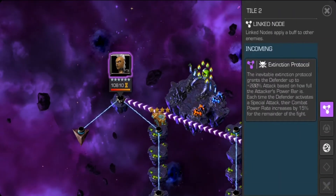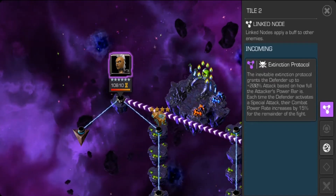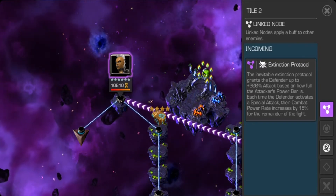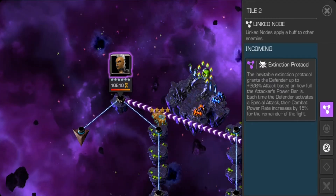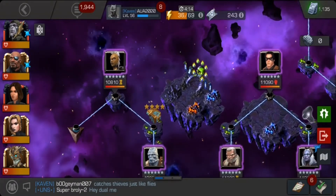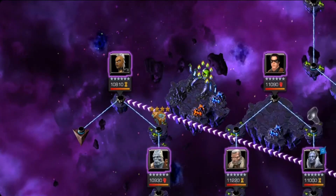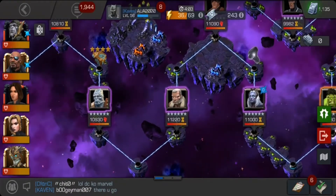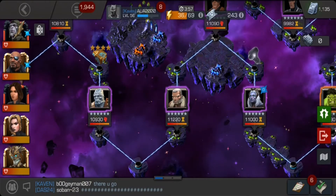The second path is the Storm path. The node is Extinction Protocol — the inevitable Extinction Protocol grants the defender up to plus 200 percent attack based on how full the attacker's power bar is. Each time the defender activates a special attack their combat power rate increases by 15 percent for the remainder of the fight. I think it's not too bad — they only get 200 percent attack. I recommend using Mole Man, Quake, or someone like that.